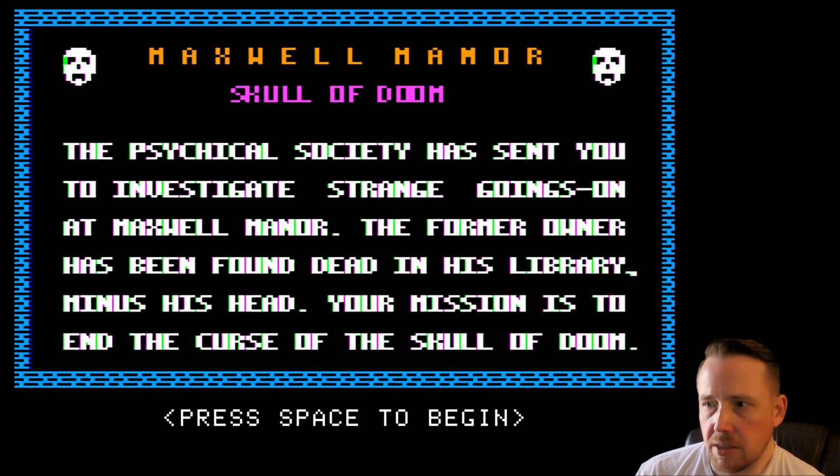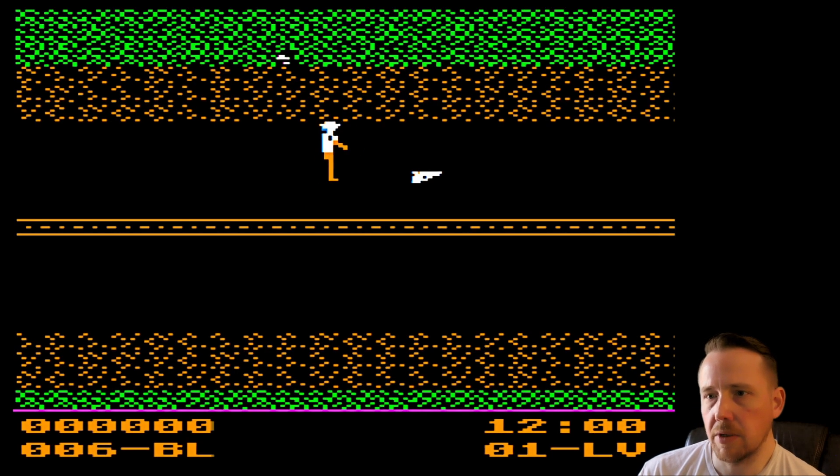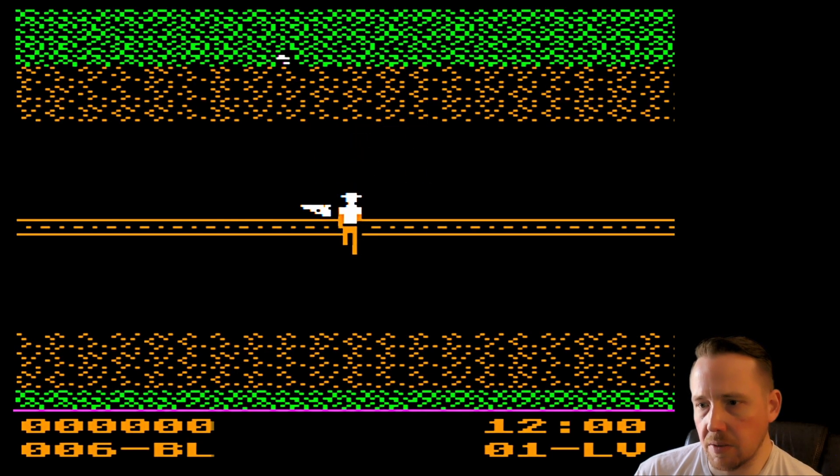The Psychical Society has sent you to investigate strange goings-on at Maxwell Manor. The former owner has been found dead in his library, minus his head. Your mission is to end the Curse of the Skull of Doom. Death awaits. All right, let's grab this gun and let's start booking it.